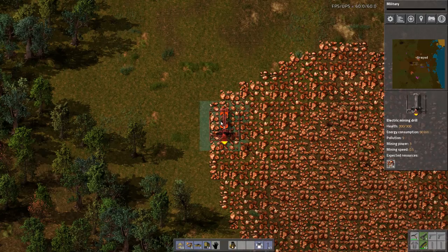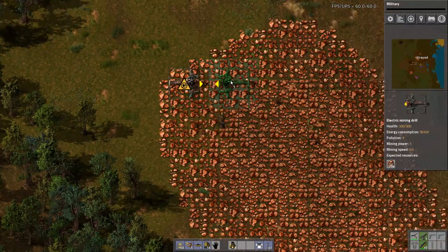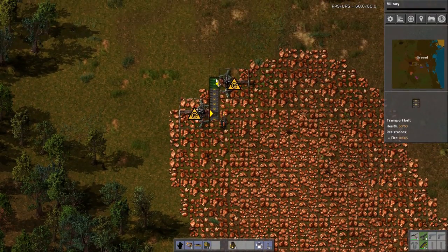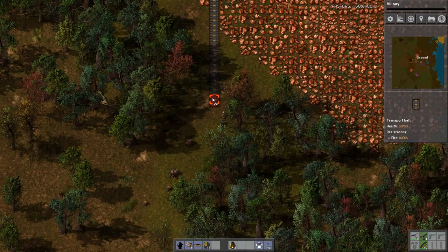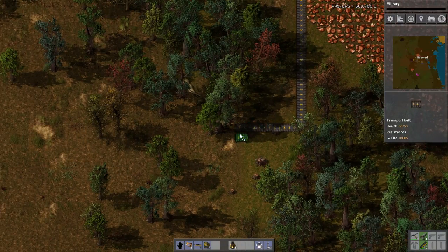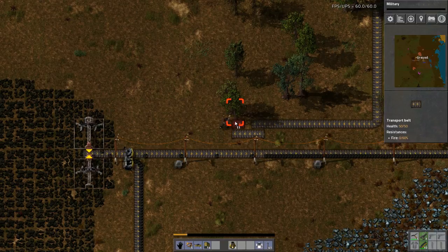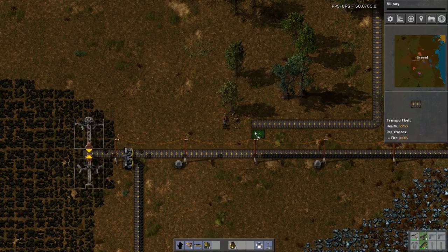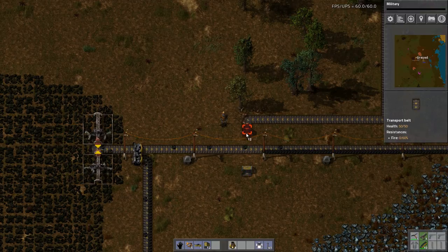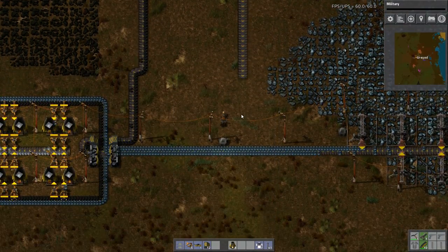So let's start on the furthest spot. We'll put it there and there. I'm just going to want the two for the time being. And here I want an underground belt. I always leave a little bit of room in case I want to squeeze through here at a later date.